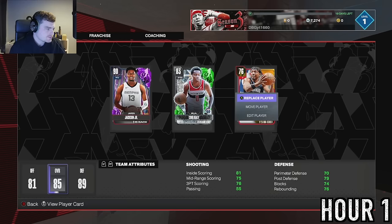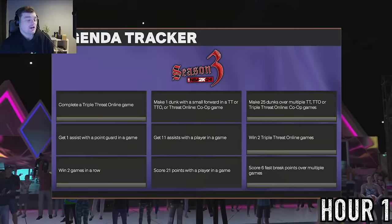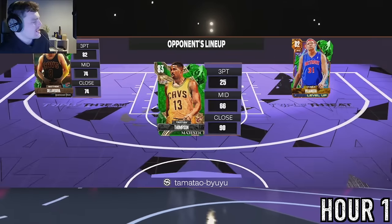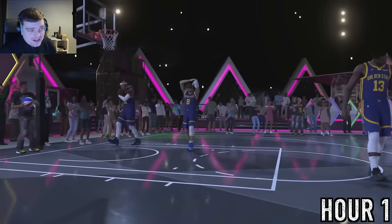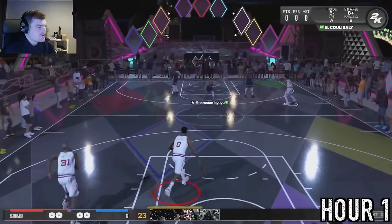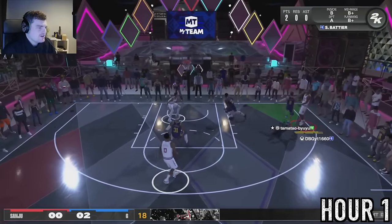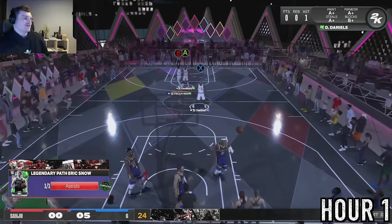We start playing some TTO Online with the cards we just bought. We need to play this game mode to get Bill Russell, who's a nice center, or at least we need him for challenges. I realized I have every single thing turned on wrong - vibration, shot timing on push instead of set point, and my camera is all over the place. I can probably play on push with the meter on.